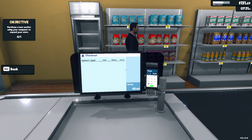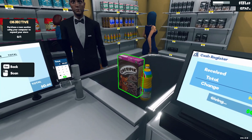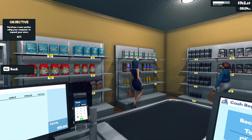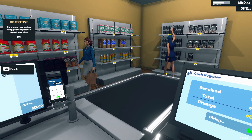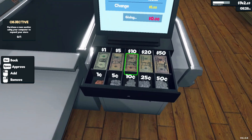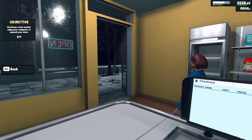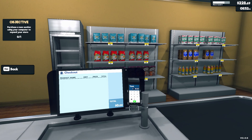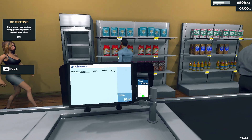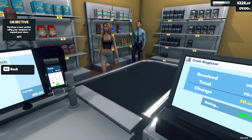We got $130 — that should be enough to buy some of the refrigerated items. It's around 7-8 p.m., we'll wait until tomorrow so we can make sure we have enough. It looks like we're stocked nicely. Cash is always good, always welcome. Purchase a new section using your computer to expand your store — I think I'm doing good, don't need to expand too much. Could add another shelf or even another fridge before I even think about expanding. Maximize this place up.